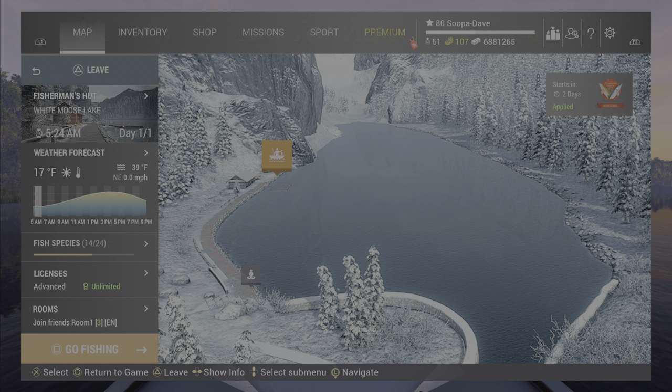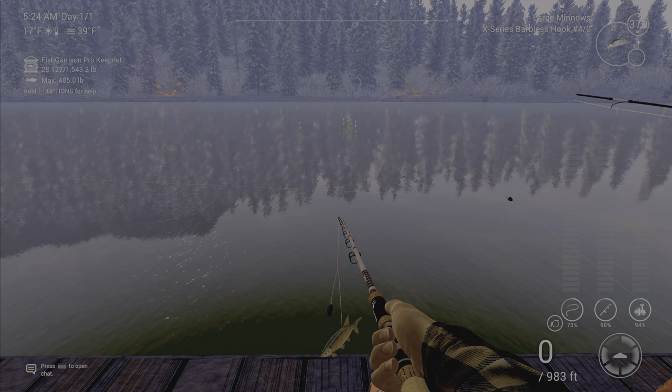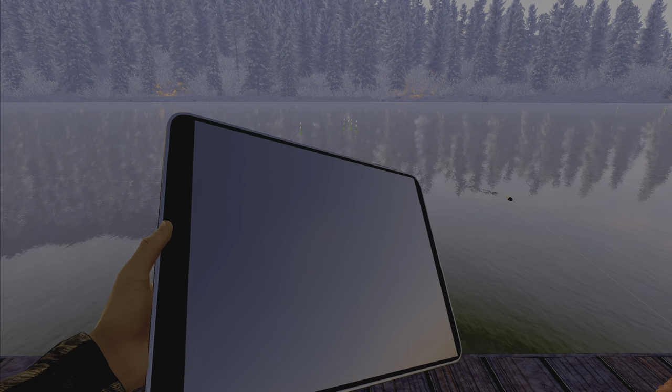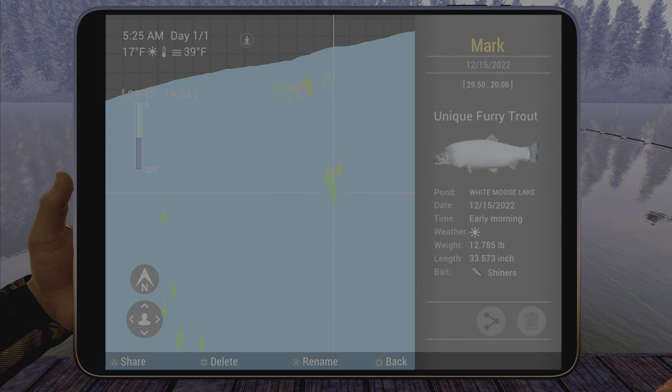What you're going to want to do is go to the boat spawn at White Moose and just walk forward right here — you will see the mark right in front of us, and I believe it's this one right here, 29.5 20. Like I said, shiners or large minnows on a number four hook. Hopefully this helps you out guys, we'll see you next time, have a good one folks.